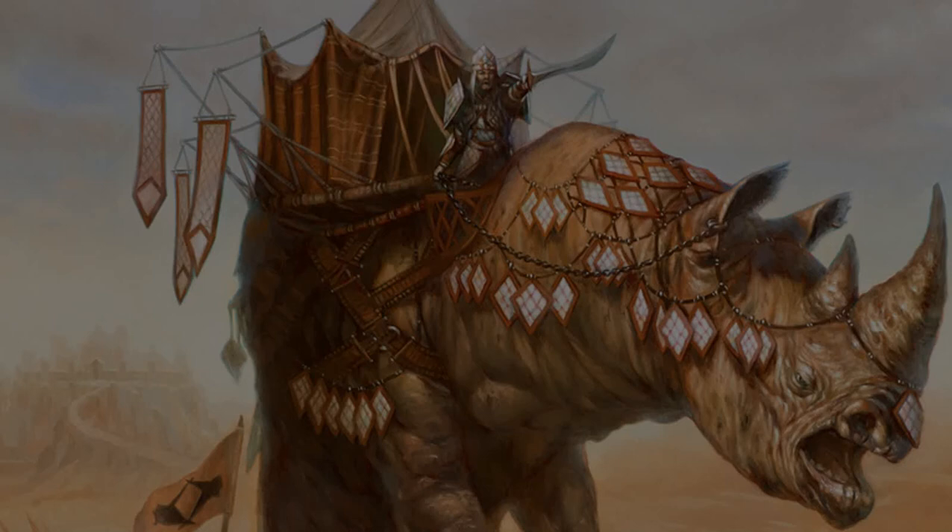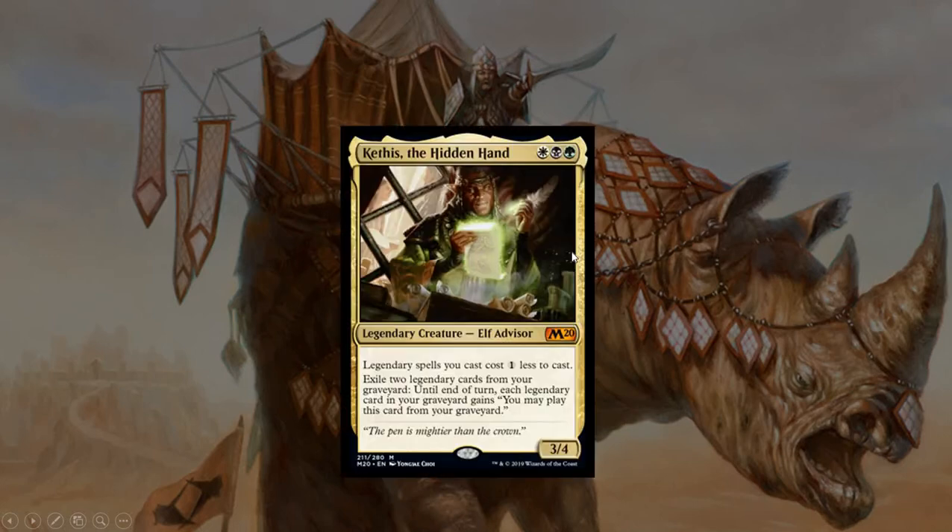Today I want to talk about a commander that immediately caught my eye when he was spoiled. This is a good one — Kethys, the Hidden Hand. He is Abzan, one white, one black, one green, for a 3/4 legendary. Spells you cast cost one less. You can exile two legendary cards from your graveyard to give legendaries in your graveyard until end of turn, and you may play them from your graveyard.